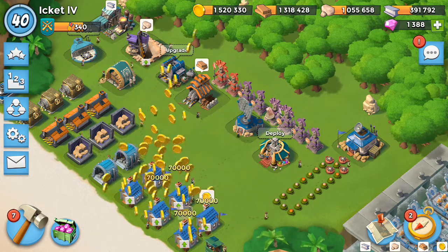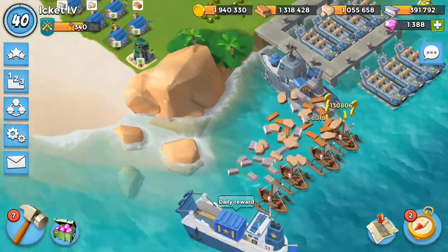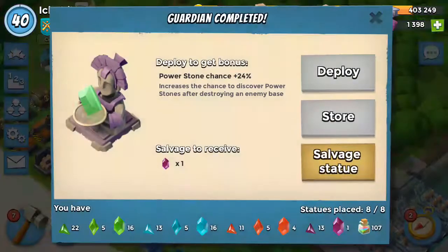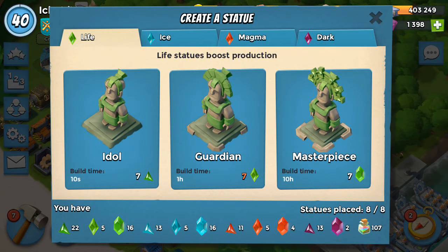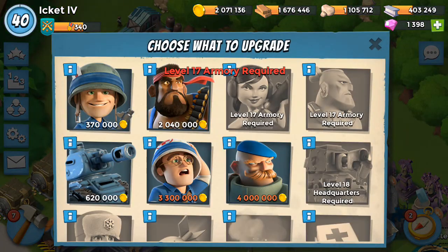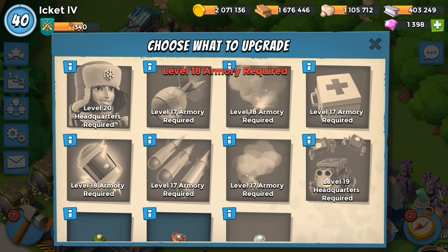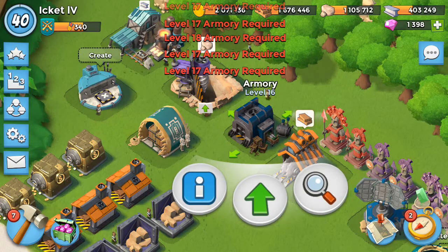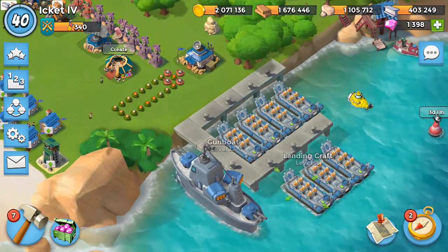Hi guys, welcome back to my HQ16 account. Let's see what we have. Statues have been made — that's nice, not gonna keep that. Armory 16 and Sukhas are level 16, and shock barrage, artillery flare, smoke, and medkit are maxed for my armory 16. My gunboat and all my landing crafts are maxed as well.